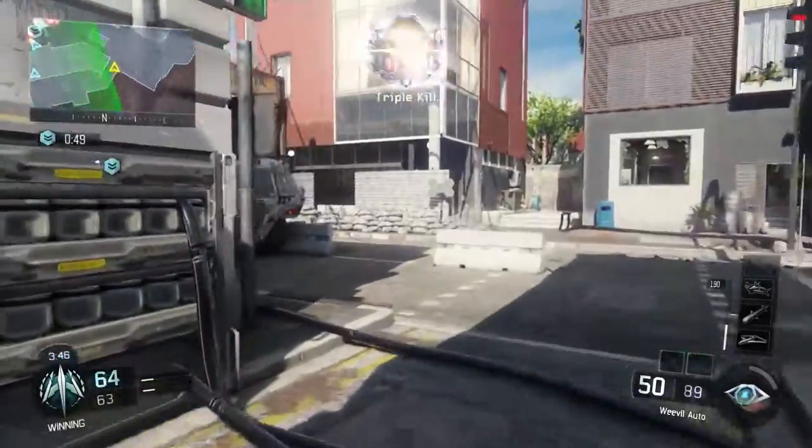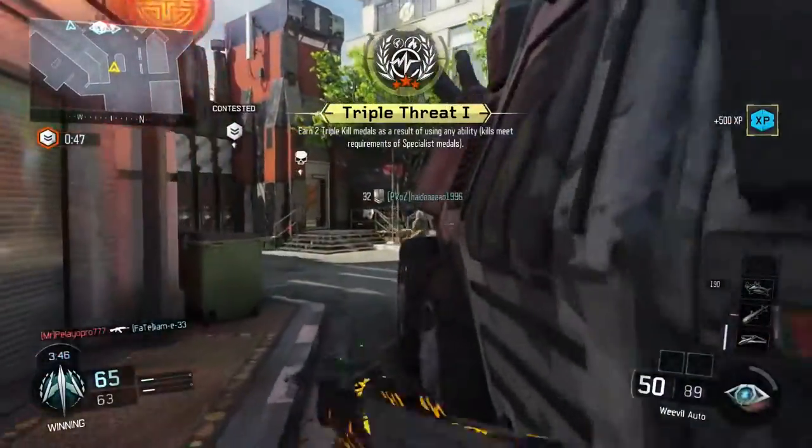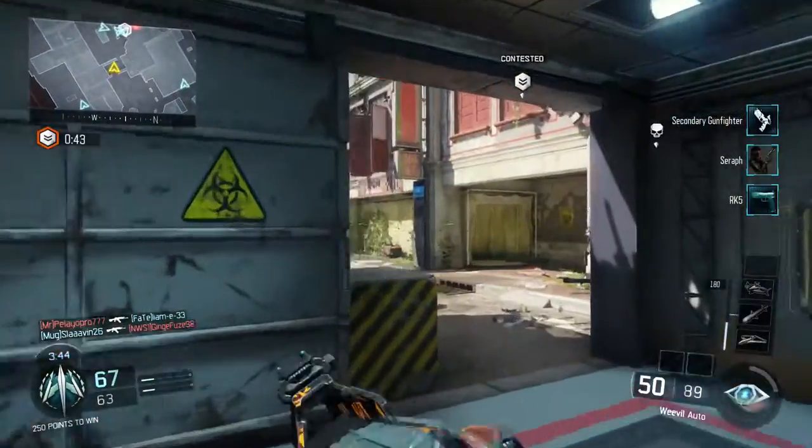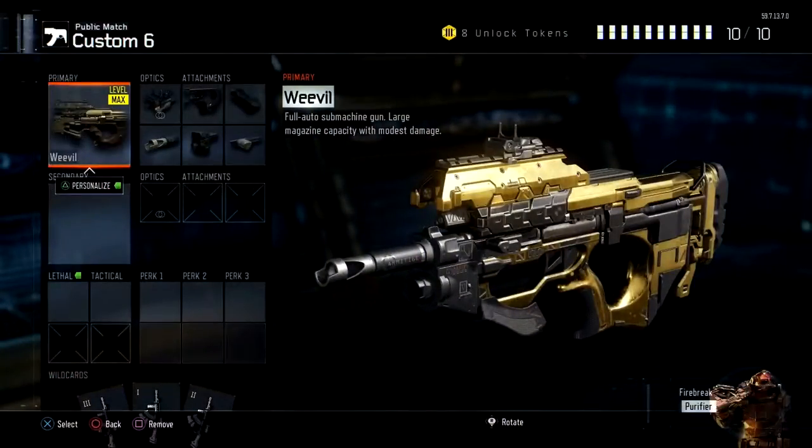The third challenge camo is Bliss, and for Bliss you need to get 50 kills with the Weevil with an optic and 5 attachments equipped. To do this, the class I'd recommend is taking the original class and putting an ELO sight on it and the laser sight and rapid fire.